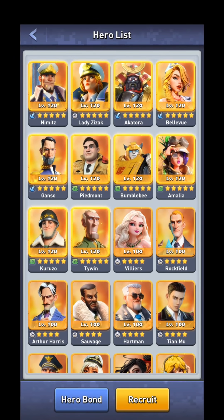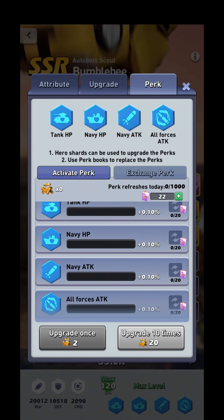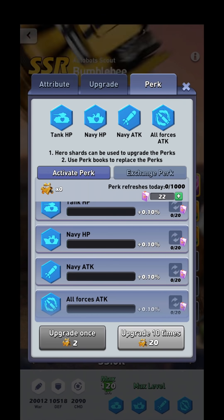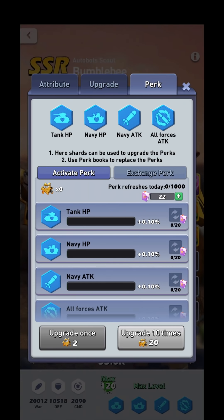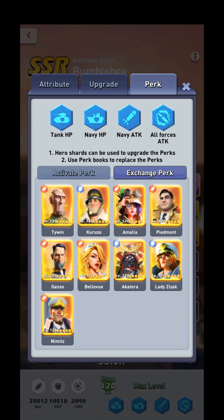Something else to consider before re-rolling your perks: you are actually able to trade perks amongst your heroes. For example, I unlocked all the perks on most of my five-star heroes. As a navy main, my Bumblebee already has all forces attack, navy attack, and navy HP — all I need is to re-roll the last one for all unit HP, and he'd be perfect for one of my orange heroes. You can pick any other five-star hero of the same rarity to exchange with — orange can only trade with orange, purple with purple, blue with blue.